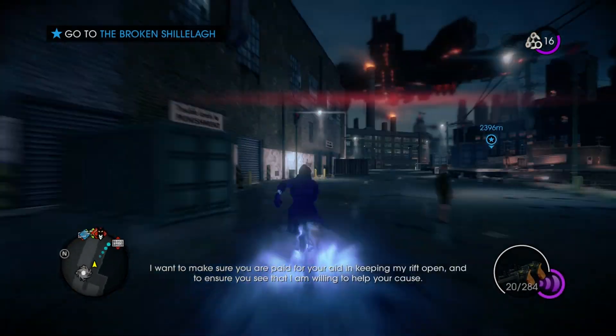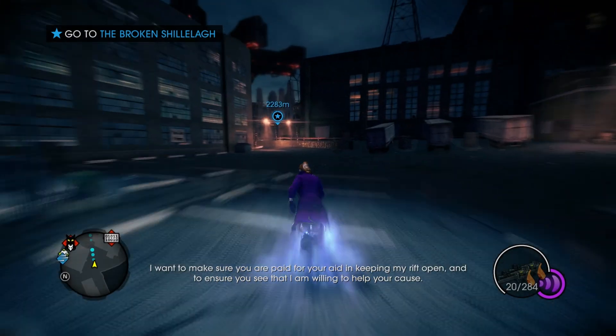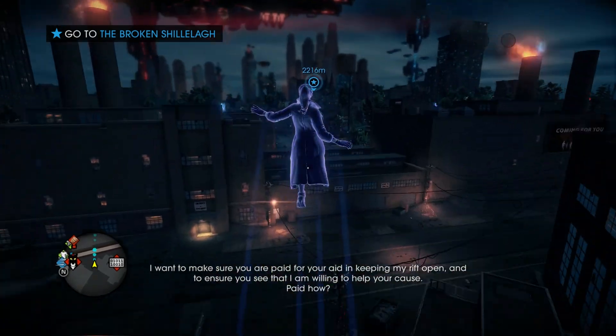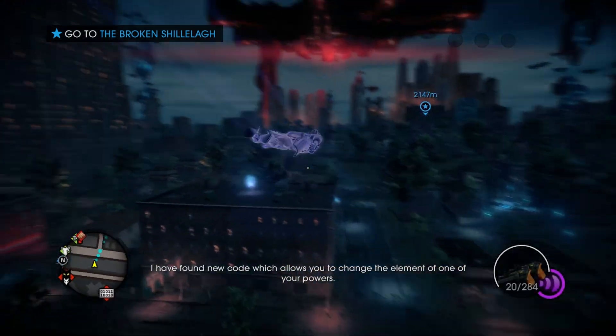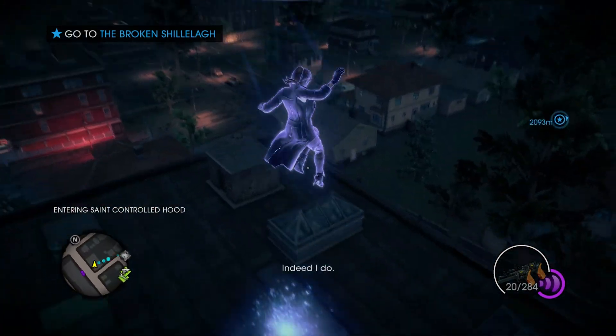The AI speaks up: 'I want to make sure you are paid for your aid in keeping my rift open, and to ensure you see that I am willing to help your cause.' Paid how? 'I have found new code which allows you to change the element of one of your powers. Do you have a place I can test this?' Indeed I do!